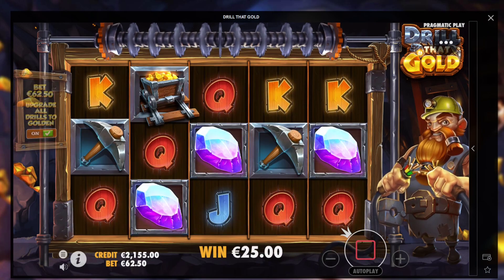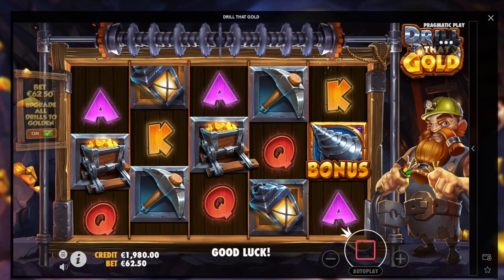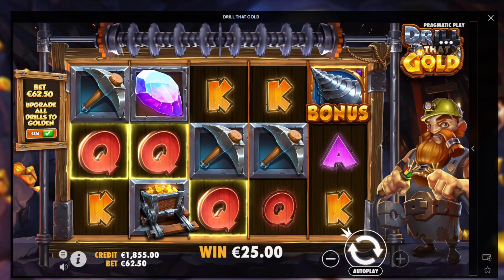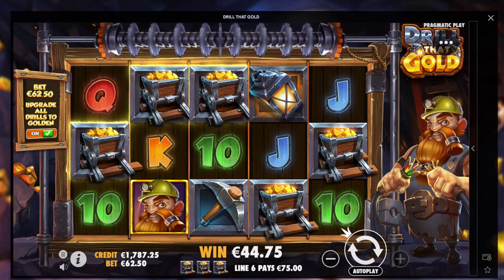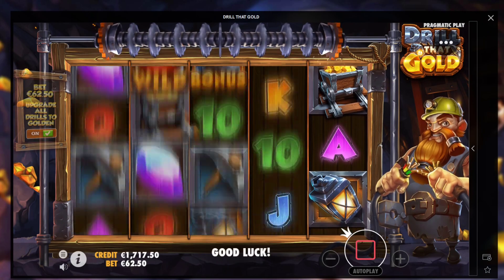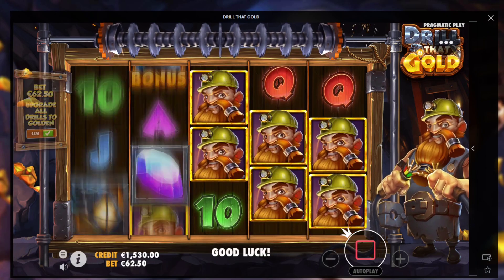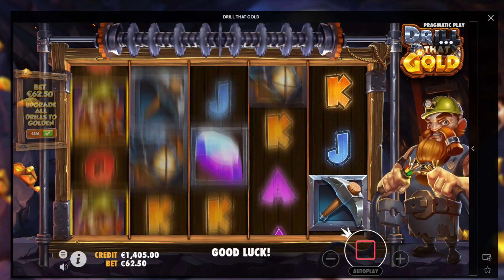2,000 euro left. Come on, Drill That Gold — one time. Sometimes there's like an explosion going on and then the scatters drop. 1,800 euro left. What a mistake. 75. 1,700 euro back — can we get some money back here? From 10,000 to zero. Look at all those premium symbols there. Rip, man. Rip today. What did I do?